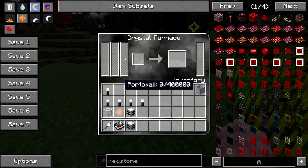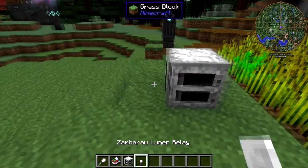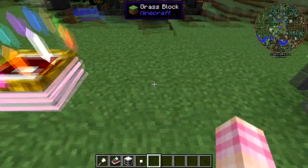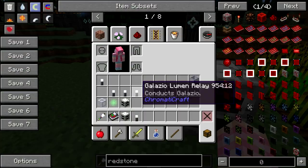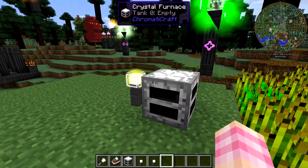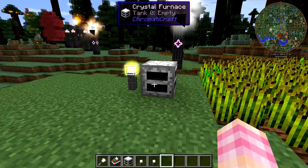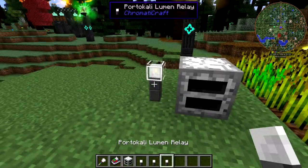As long as you have those, you can stick stuff in here and it'll smelt. Let's go ahead and power it up — we'll one by one add our power to it so you can see. That'll add Zambaru. There it is. We've got Zambaru. It stores 400,000 of each, so it's got a very large storage buffer, which is great. We'll put Katrino in here. It's a little annoying sometimes how long it takes for the initial burst. There it goes. Got that. And then the Portokali.